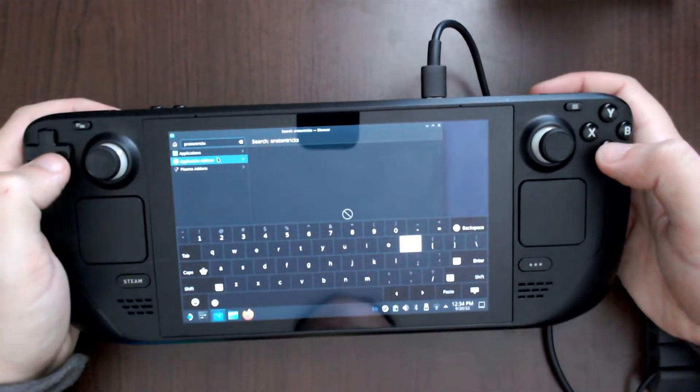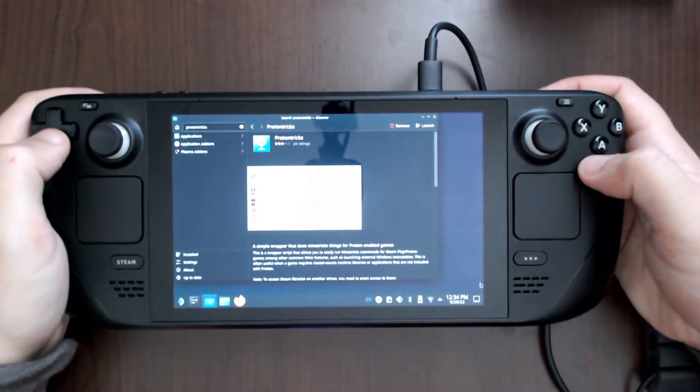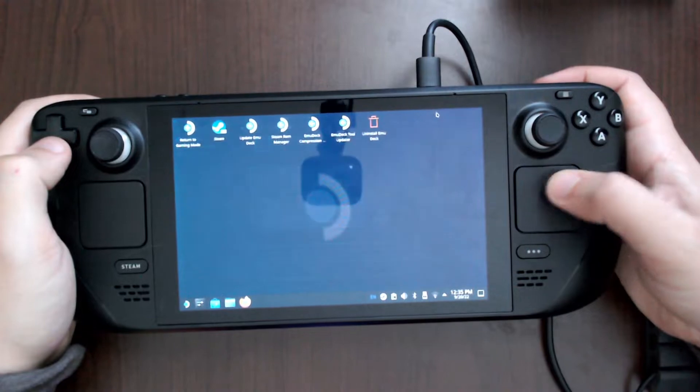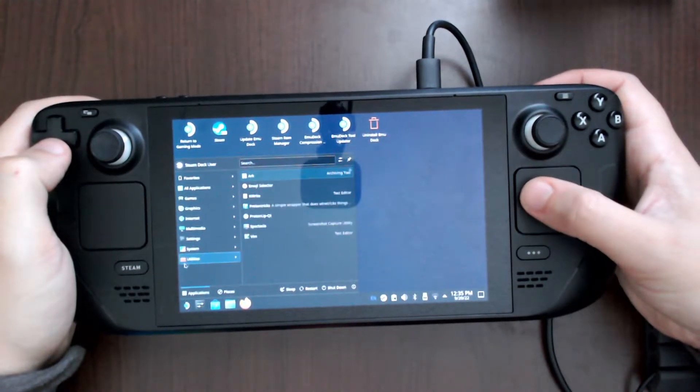You'll want to search for and install Proton Tricks. Once you have that installed, you will want to launch it from the Utilities menu.